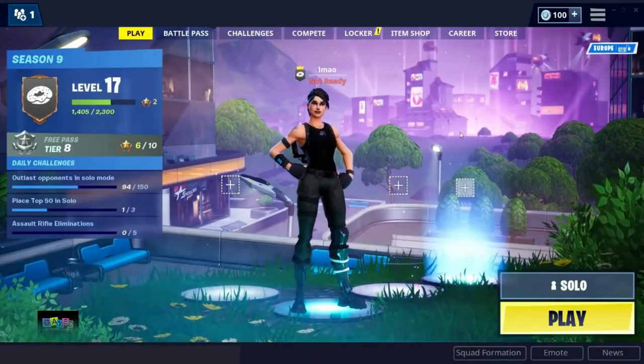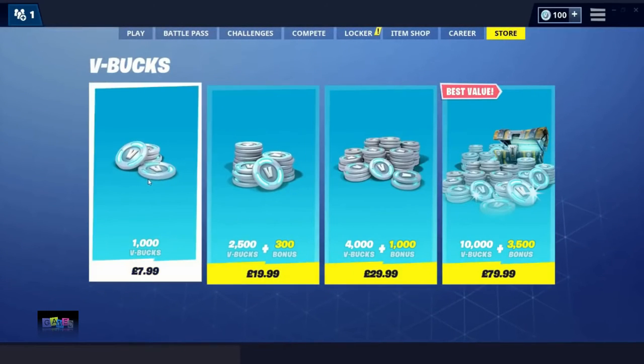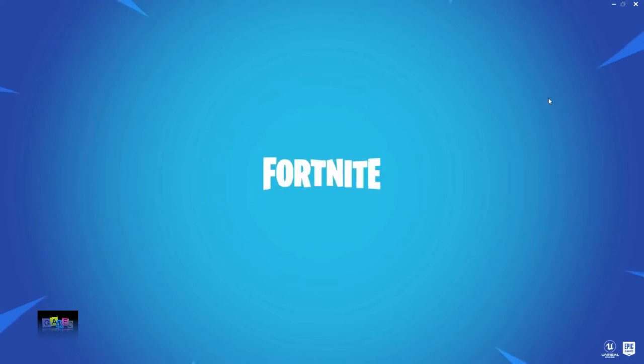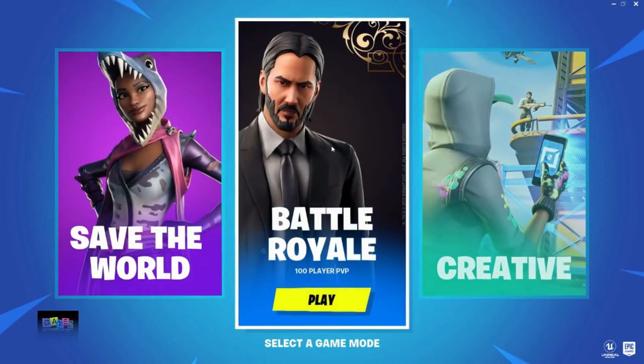Then go to the Store, and once you're on the Store, click the three bars, then select game mode again. Click on Battle Royale.